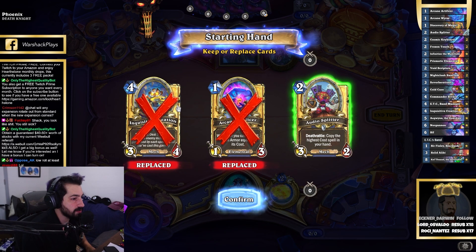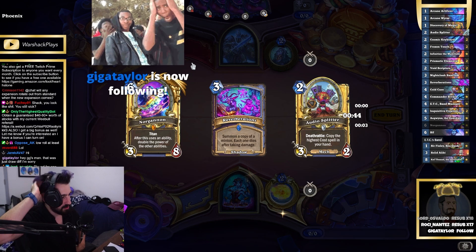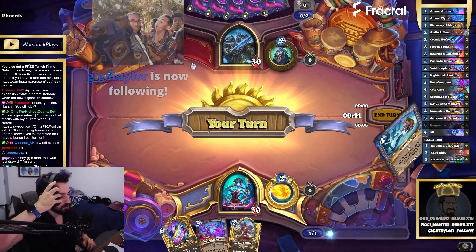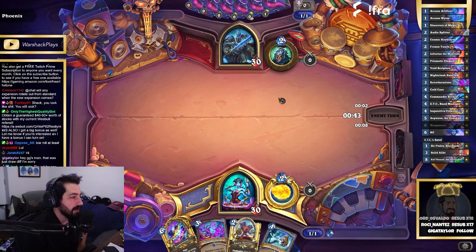We actually have just as many minions in the deck as we do spells - 15 of each. So it's an equal chance. GGs. That was a draw difference. First time message from Giga Taylor. Oh, were you my recent opponent? Were you daddy Zen? GG dude, you got me good.